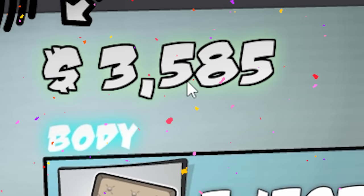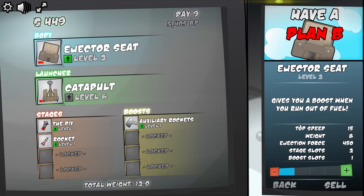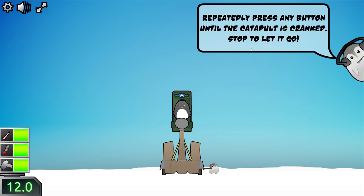A couple of those later, we have $3,500 to spend on stupidity. So let's try a catapult — it's not very often I get to play with one, so I need to take advantage of this. We're going to crank it up to level 6 and fix the ejector seat just a little. We're going to launch an ejector seat penguin out of a catapult.